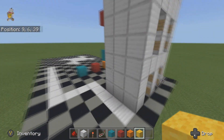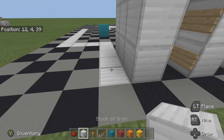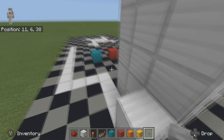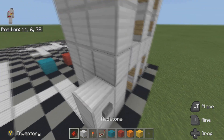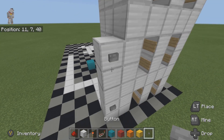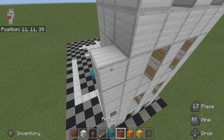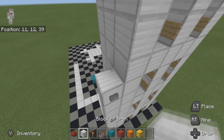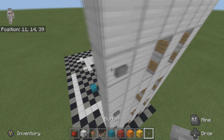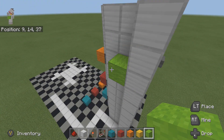Moving on to the front side, we're going to place another block of our choice here and here, and put our button there. I'm going to do the same again — here, here, and here, placing another button each time — all the way up to the top of the tower.